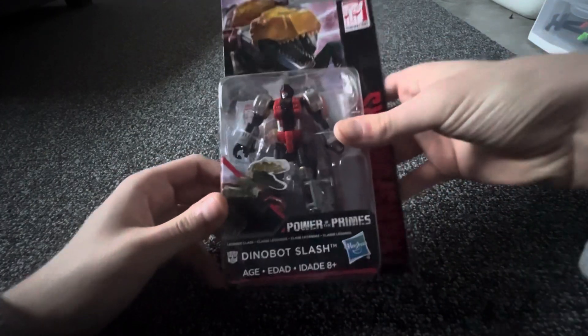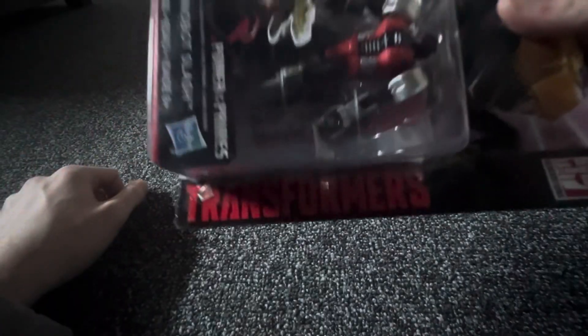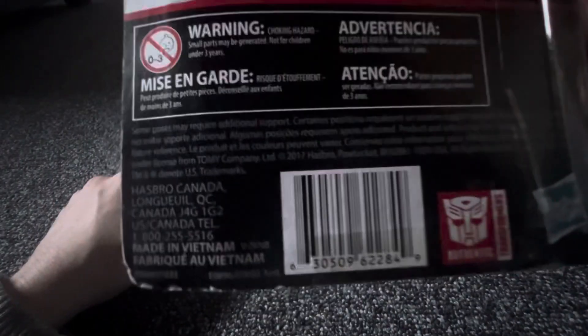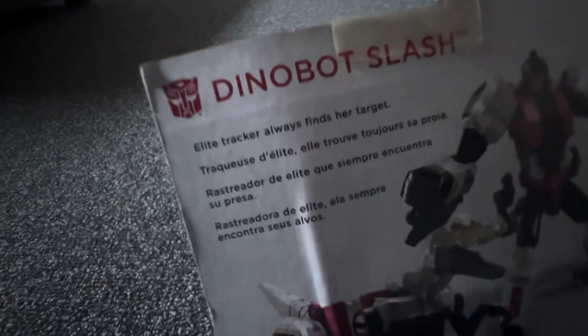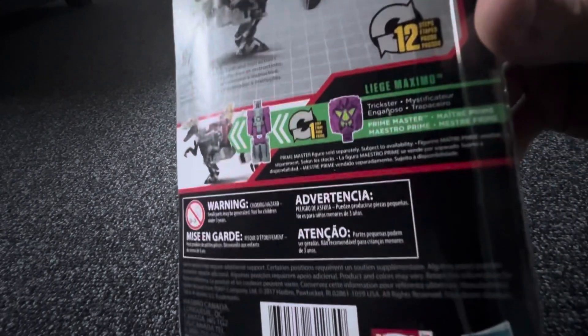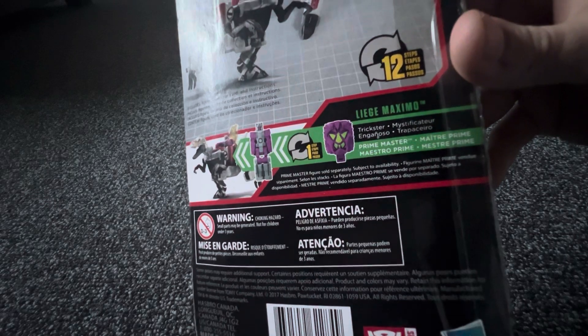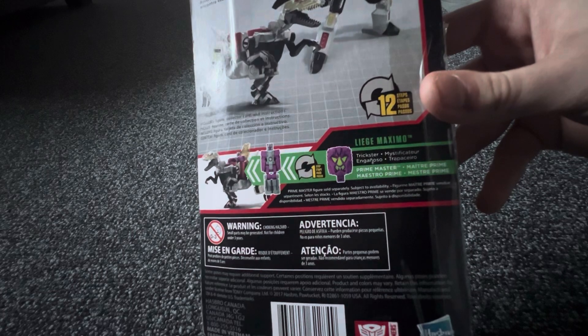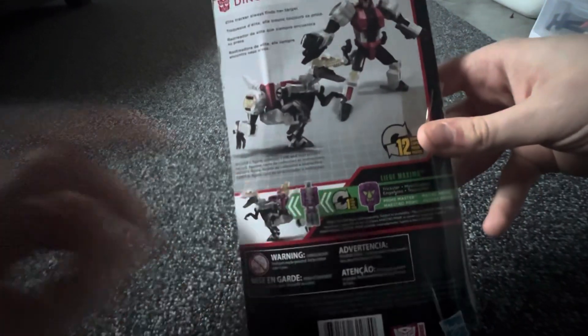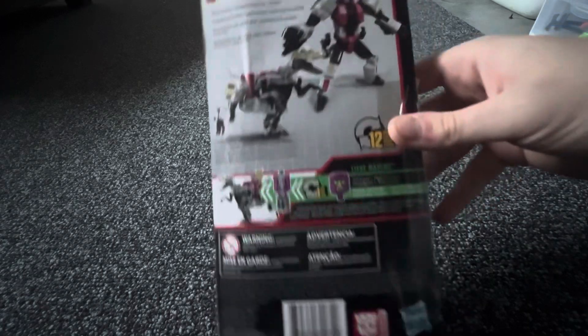So obviously we got the front, and we flip to the side it shows Slash again, and we flip down here it just says Transformers, nothing on this side. Flip down here, here's the beautiful barcode, and then it shows Slash. It says 'Elite Tracker always finds her target' — that's how you know it's female. And apparently if you get Leige Maximo Trickster, which is a Prime Master, you can put it on her back so it looks like someone's riding her.